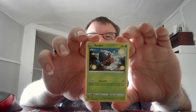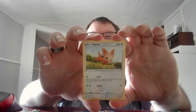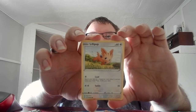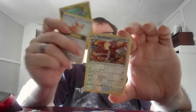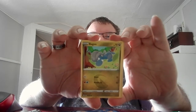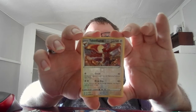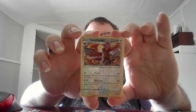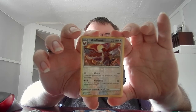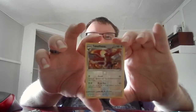Basic Lillipup, HP 60, Colorless — search your deck for a Supporter card, reveal it and put it in your hand, then shuffle your deck. Tackle 20. Basic Bagon, HP 70, Dragon. Gnaw 10, Headbutt 30. The Reverse Holo for the pack is Stage 2 Talonflame, HP 140, Colorless. Clutch 40 — during your opponent's next turn the Pokemon cannot retreat. Nitro Dive 80+ — if this Pokemon has any fire energy attached, that does 80 more damage, for a grand total of 160.